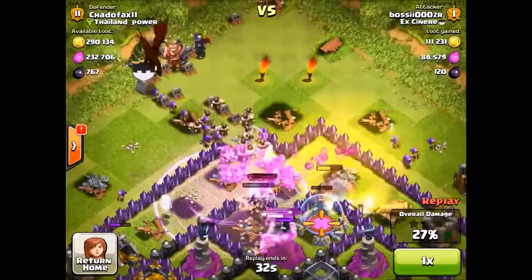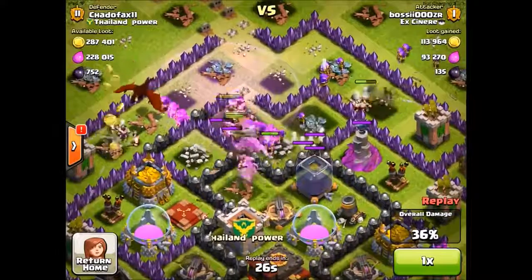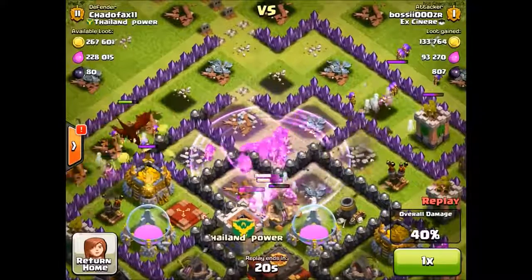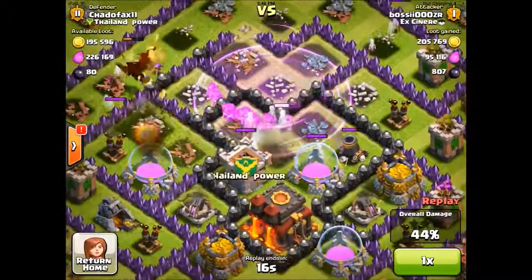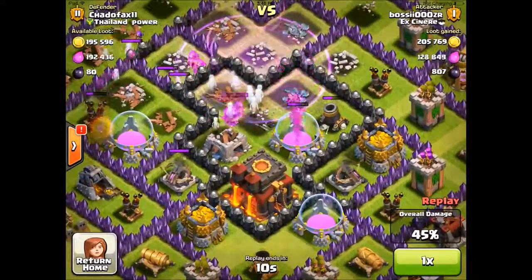Then I dropped all of my barbarians and archers behind, along with my clan castle troops. I didn't have my heroes this raid, which would have helped quite a bit, but I did get into the base. I took all of the dark elixir from the storage and two gold storages, which I was happy about — it gave me about 200,000 gold.